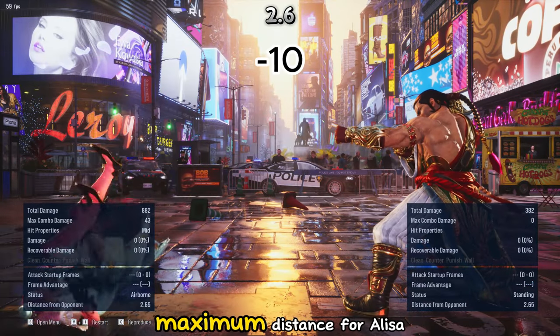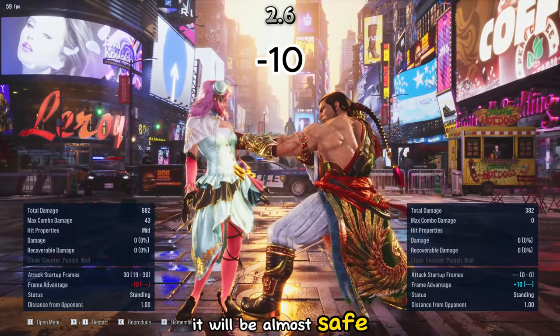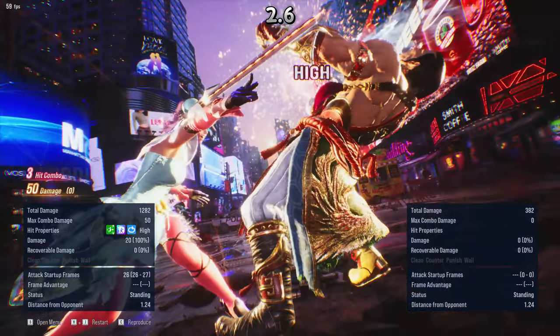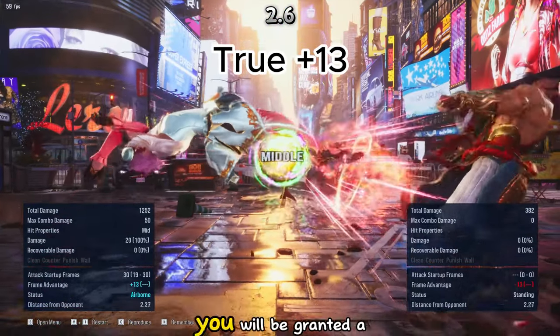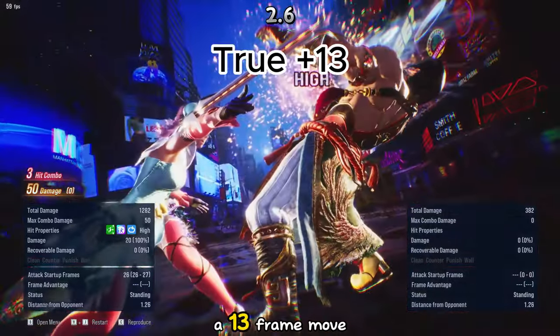Now let's skip to the maximum distance for Elisa. At 2.6 distance, it will be almost safe on block at minus 10. And on hit, you will be granted a true plus 13, wherein you can add in a 13-frame move.